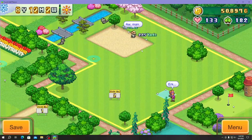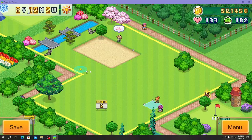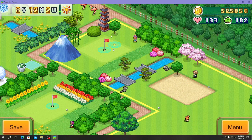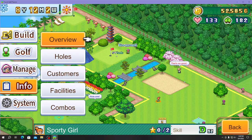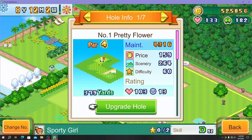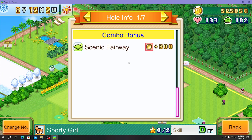Right now we have a lot of people coming here and they're actually shooting balls. You can design your own course with different types of bonuses and scenics.